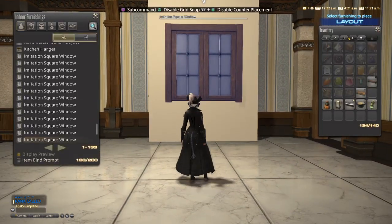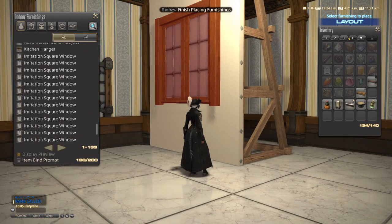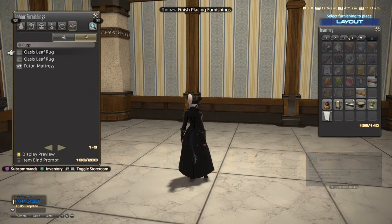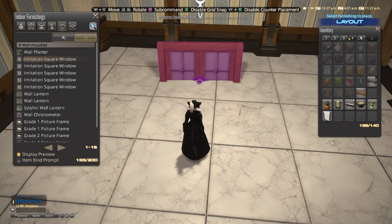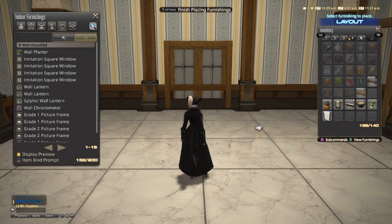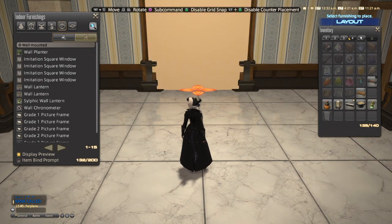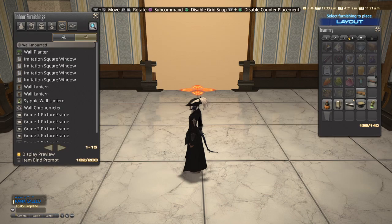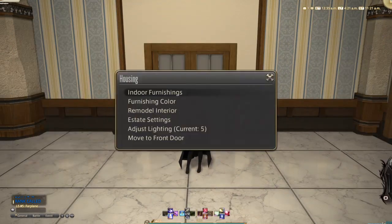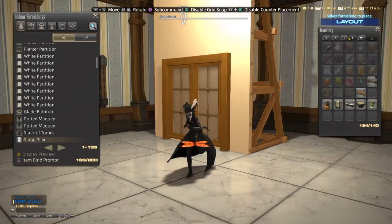We're just going to place — easy. And then from here we can move the stage panel around however we want. The other method I know that works, though it can be a little more frustrating: if that doesn't work, we just do our classic place on the wall. Then we grab our stage panel — it can be a white blank partition too, but I use stage panels for the initial grab and placement. We place it really close to the wall, as close as possible, and as you can see, the window snaps right onto the stage panel. From here you can move it anywhere you want.